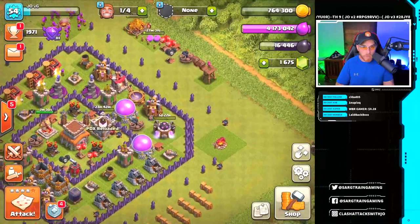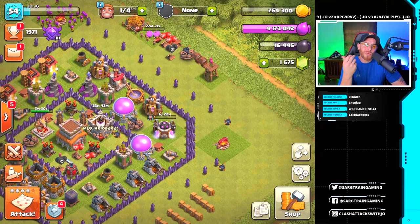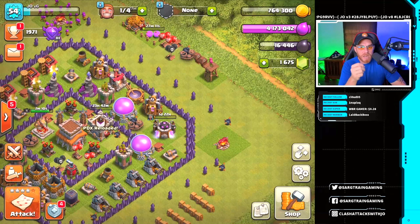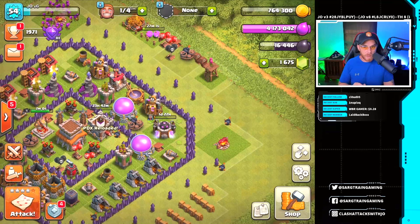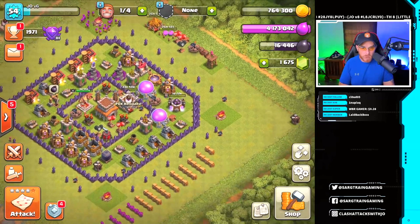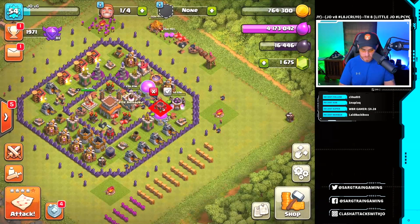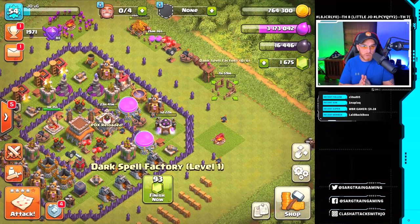We've got one upgrade in our laboratory — still about two days on that wizard. We can't spend gems since we're saving up for that fifth builder. So we're going to spend all that elixir right now. Let's go into our dark spell factory and build that — eight hours on that bad boy. In the meantime, I'll farm up and fill my storages again. We'll finish out our walls and build the new defenses off camera. We'll check it out tomorrow.